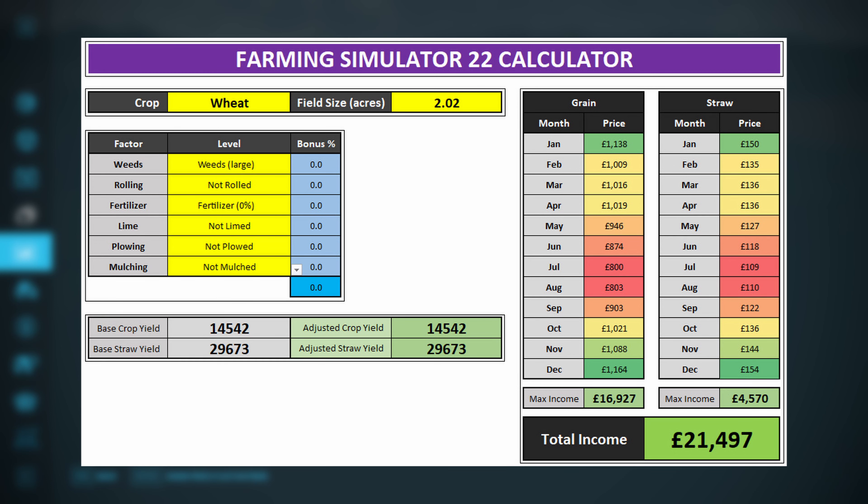I know the base level — found through Easy Development — set with zero bonus, and then by adding in each bonus I can take the base crop yield and calculate the adjusted crop yield. For instance, if you 100% fertilize your crop you get a 45% bonus, so I take the base yield and add 45% to get the adjusted yield. The bonuses don't compound — you don't get a 45% fertilizer bonus and then a further 15% on top of that including the 45%. They're all added together, so it never exceeds 100%. The max yield is essentially your base yield plus 100%.